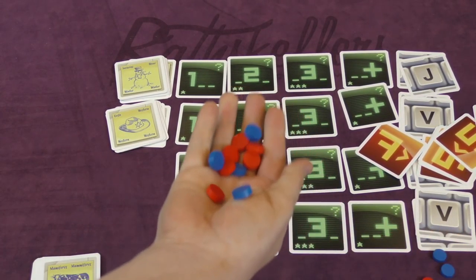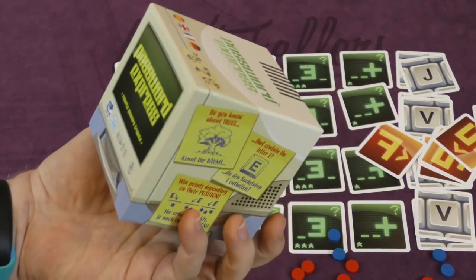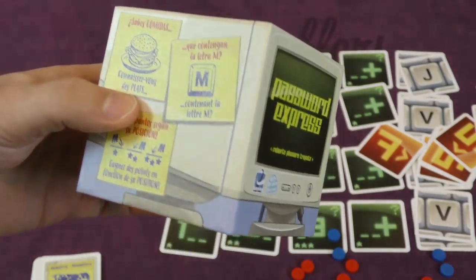The tokens themselves are fine. The game comes in a square box, which I actually really like. It has a monitor on it that most kids haven't ever seen, but it does hold the game well — everything fits nice and neatly. It's cute packaging.